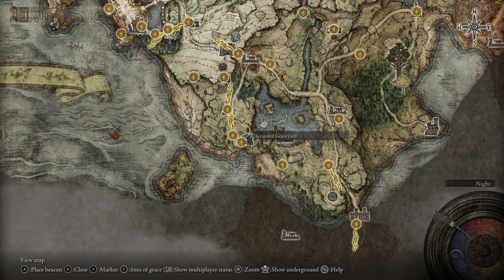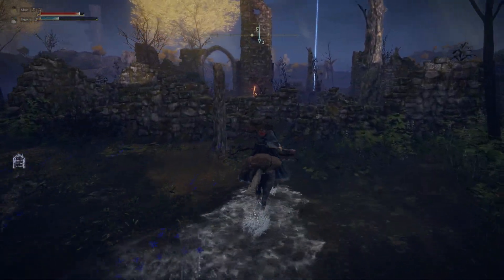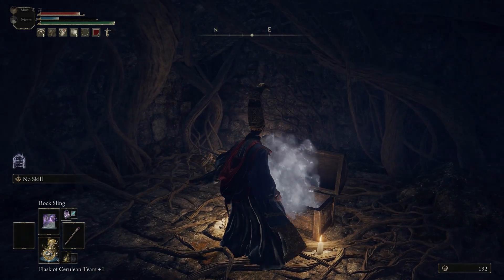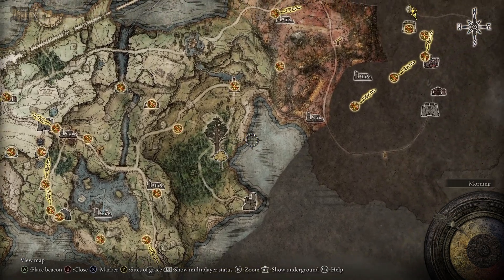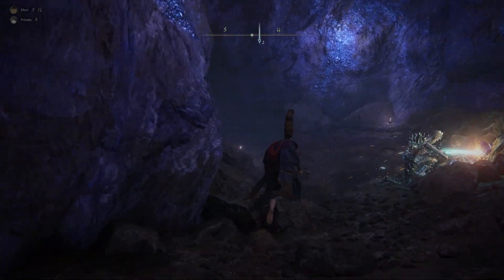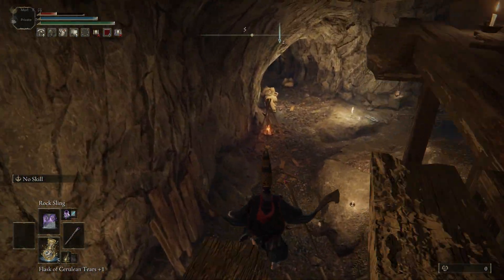There are two ways to get this staff, and I'm gonna show you the first way now. Head east to the Dragon-Burnt Ruins, which is just down the hill from the starting area. Run inside, jump over the enemies, and go down into the tunnel. There are some rats in here, but you're going to open up this chest. It is technically a trap, so you will be transported all the way to the Sellia Crystal Tunnels on the east side of the map. It's very high level, so take your time. Run past the enemies, head all the way down, and touch the grace site here so you can leave.